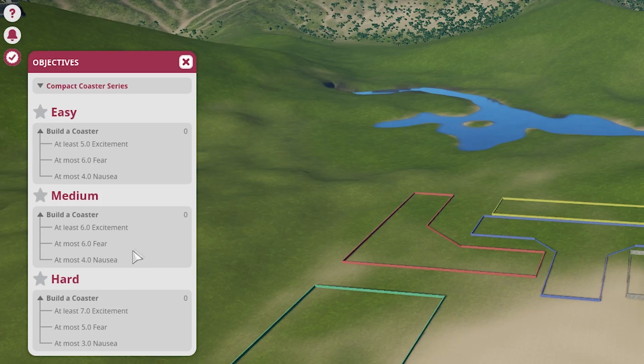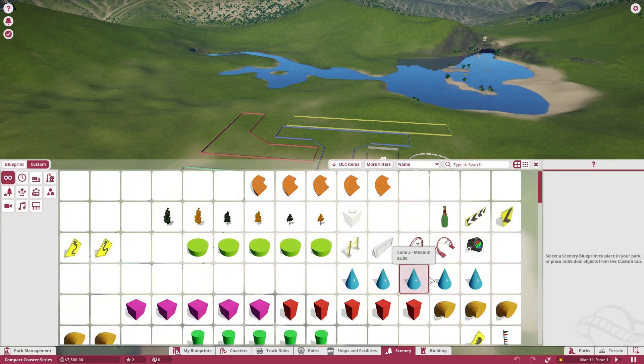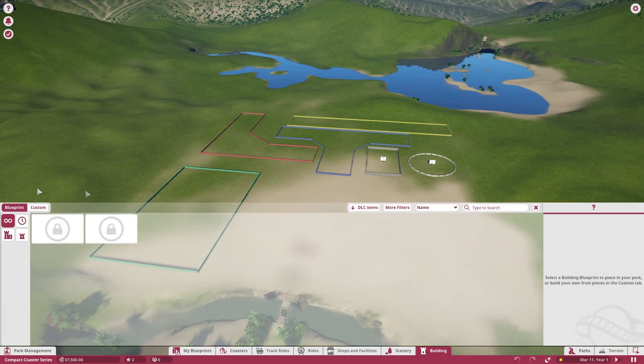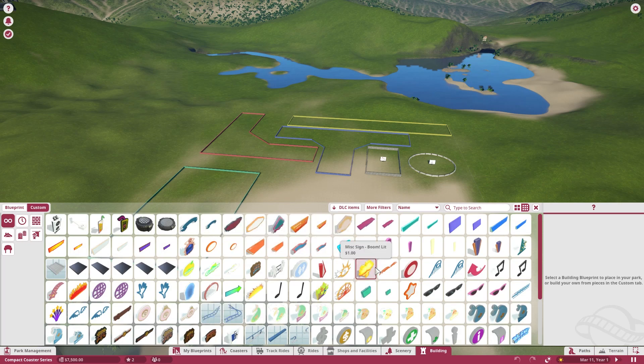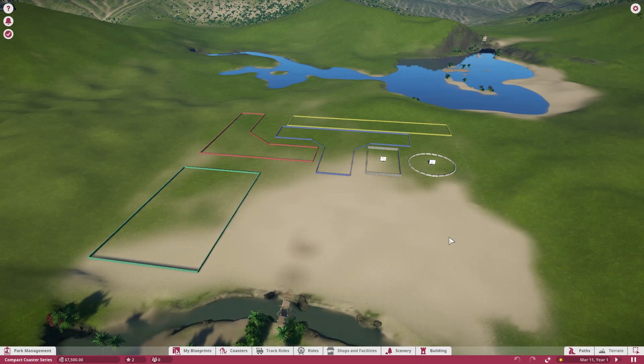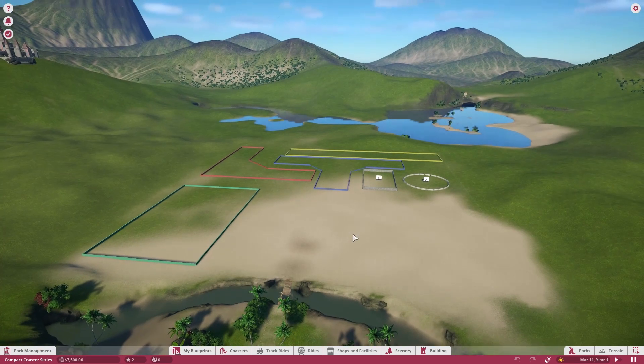As you saw in the last video, we had a good coaster but it didn't meet any of the objectives because the fear was just over 5, and that was the old max for fear. I also added in a little bit of scenery so we can do a couple basic things to the station or add some effects. Same thing in the basic buildings — we've got the signs, which should be unlocked in most all scenarios and could still be used in any career mode or challenge objective, maybe not the hard challenges.